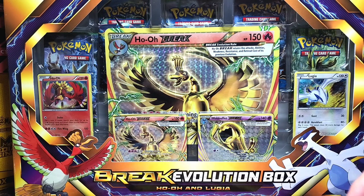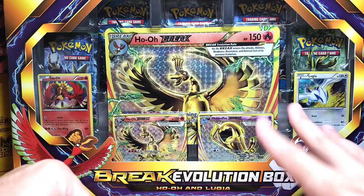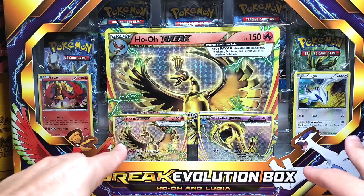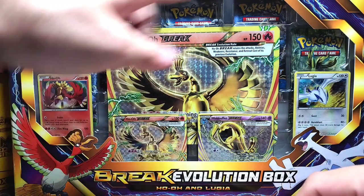If you get them graded — I am going to absolutely get these graded. As you guys can see, we got the Ho-Oh and Lugia. It didn't come with the Lugia Break card because that one is a non-promo, so this one right here is a promo, but it's still sick. It's amazing. Comes with all these packs.